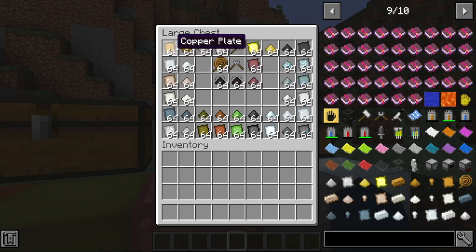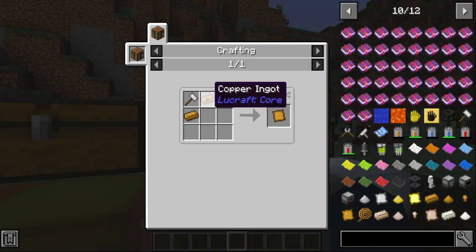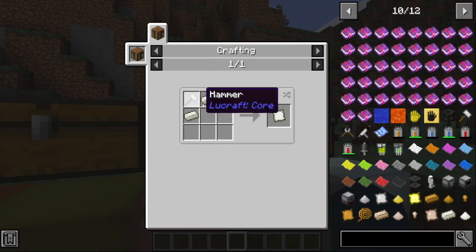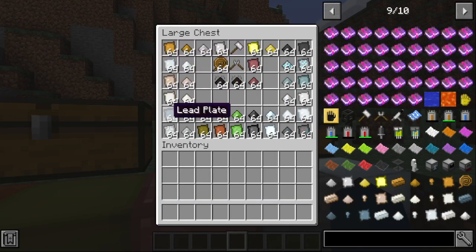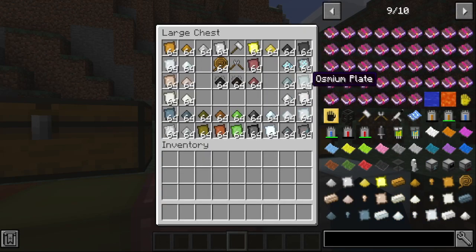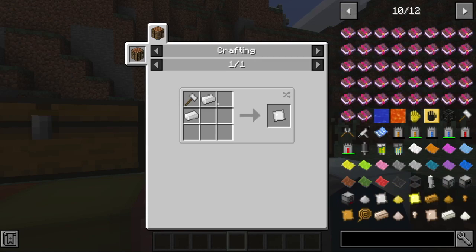I'll show you how to make plates for the metals. Copper plate — you need two copper ingots and a hammer. Same way with silver and a hammer. The same for all the ores — all the metal plates are crafted with two ingots and a hammer. Titanium the same way with a hammer. Vibranium the same way. Osmium the same way. Palladium the same. Iridium the same. Iridium is not really a typical ingot — it's like a gem.